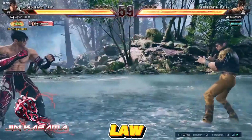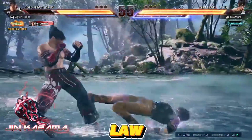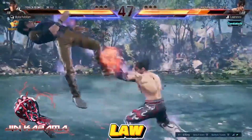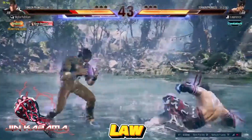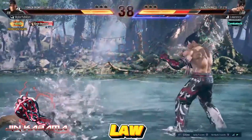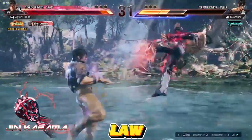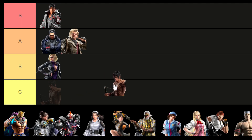In Tekken 8, Law faces a fate similar to Leroy, experiencing a decline in strength compared to his Tekken 7 version. Several of his neutral moves and combo launchers have been toned down, forcing him to rely on heat or specific moves to achieve damage that was once more readily available. The nerfs extend to his mobility as well, a significant drawback in a game where movement plays a crucial role. While Law isn't inherently weak, he now requires more effort to achieve results that top-tier characters effortlessly obtain. As a result, I'm placing Law in the B tier.